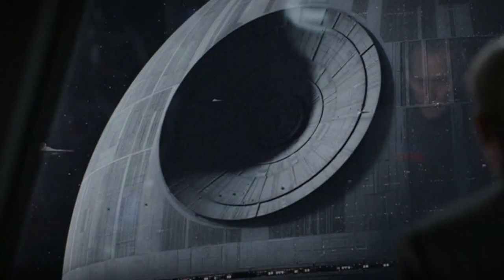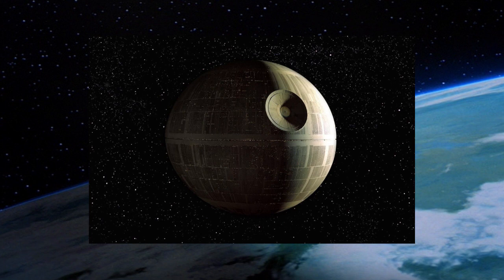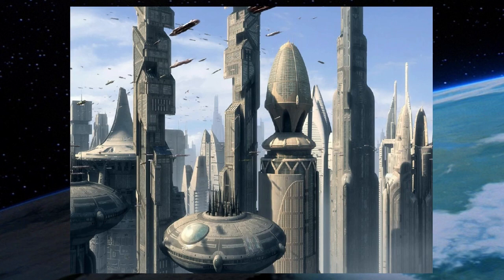At the time of the first Death Star's completion, it was the largest single object ever built and struck fear across the galaxy. This video explains the early beginnings of what became known as the Death Star, and how the project progressed from a canon and Legends perspective, with some elements the same and others taking a different approach. We begin with what we know in Legends, in 29 BBY leading up to 0 BBY, when the first Death Star was completed.